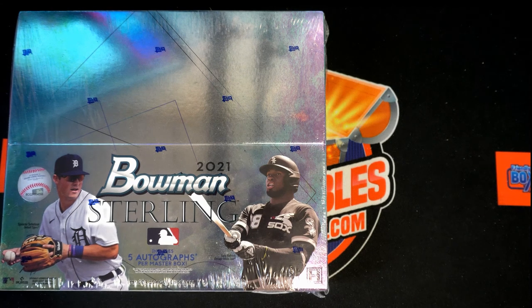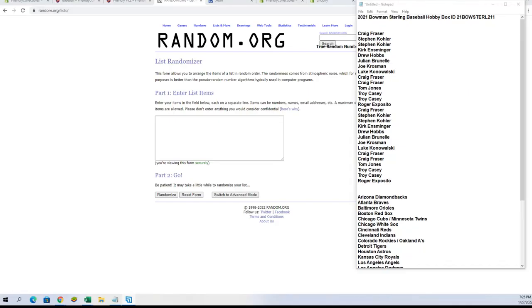Here we go — 2021 Bowman Sterling baseball hobby box, break number 211. We've got random team owner names and team names, seven times each, paired up on the spreadsheet to see who everybody gets. Let's switch over to the randomizer and start with our owner names.